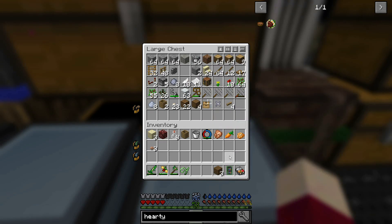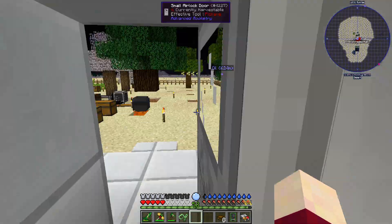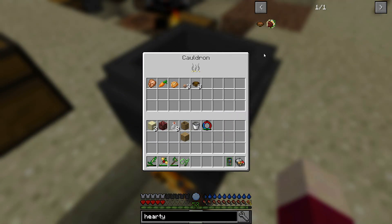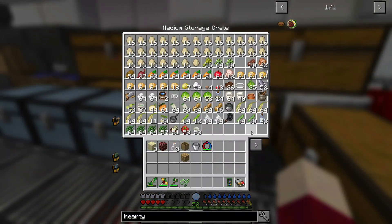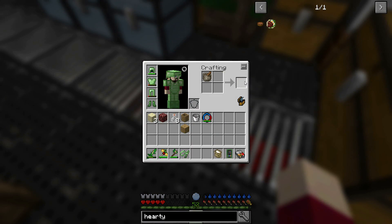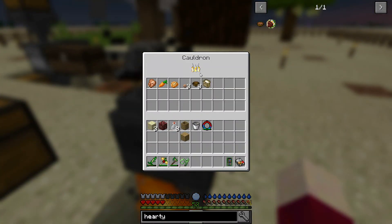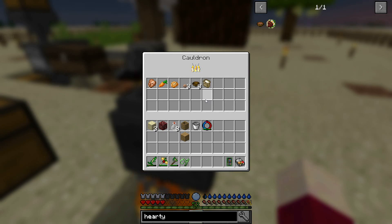We'll go ahead and drop this off in there - that's not quite going to make enough, so we'll grab a little bit more. That makes four. Now we should be able to just drop the items in here. We put all of those in there - are we missing something? Flour! Yes, so we'll go grab some flour. We'll just make one little bit of flour and this should finish it up. We put this in there and it shows that it's doing something. I hope it's gonna make our hearty stew.